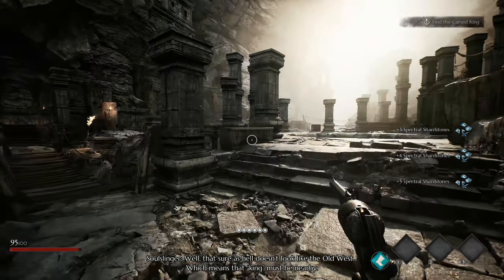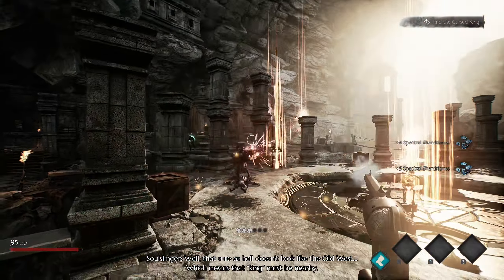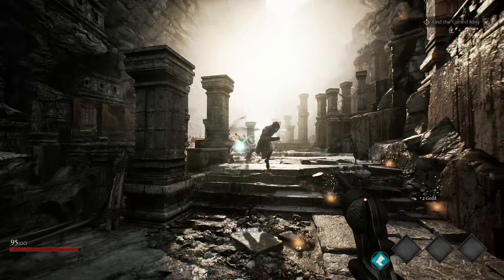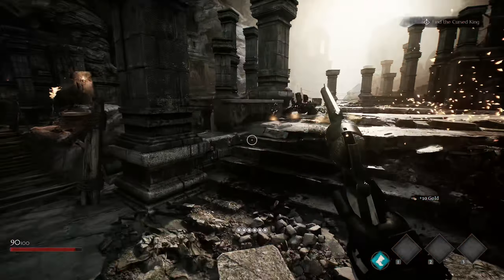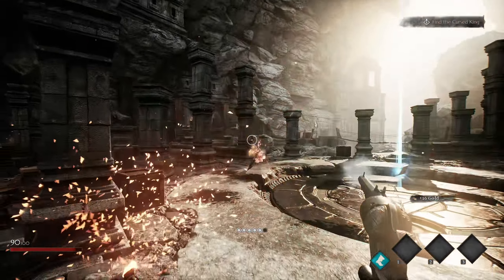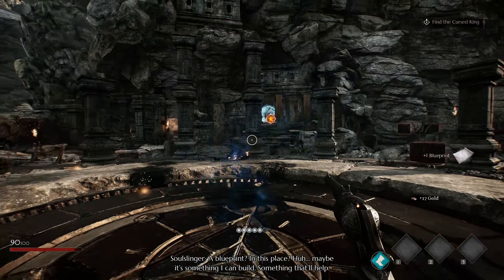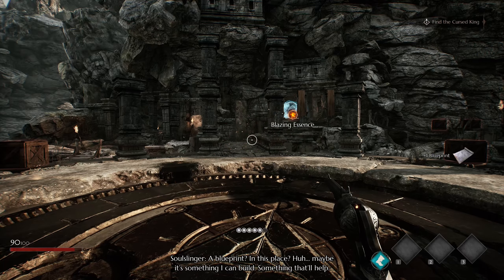I'm really digging the environment. I hate when they talk mid-battle like this. Pick up the coins! Blueprint — in this place? Maybe it's something I can build, something that'll help.